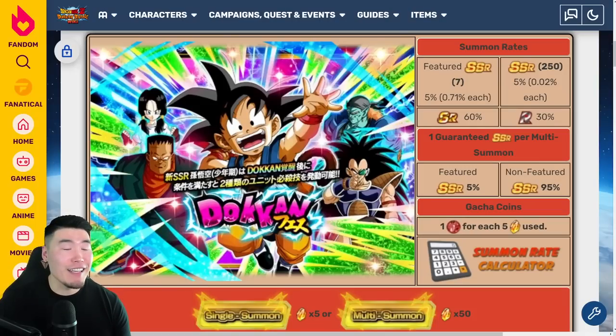So in case you guys haven't heard, while JP is getting the 8th Anniversary Dual Dokkan Fest with LR Super Saiyan 3 Goku and Super Saiyan 2 Vegeta, as well as the LR GT Goku and Super Saiyan 4 Vegeta, Global is going to be getting the Fizz Kid Goku Dokkan Festival Banner. And for some people, this could be extremely hype.